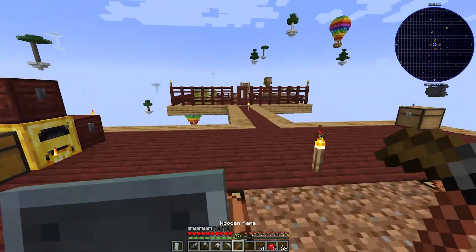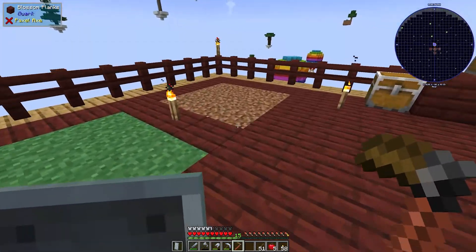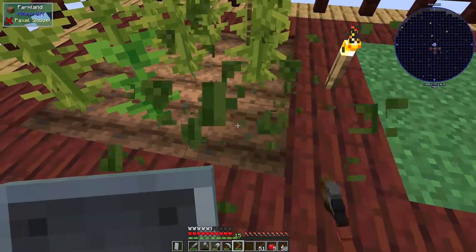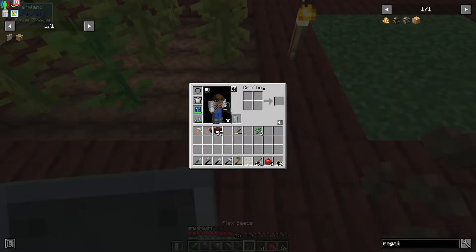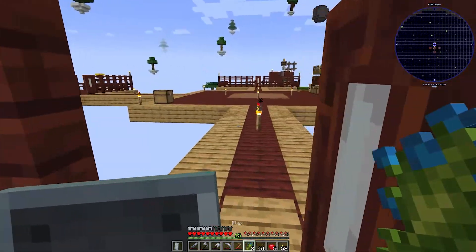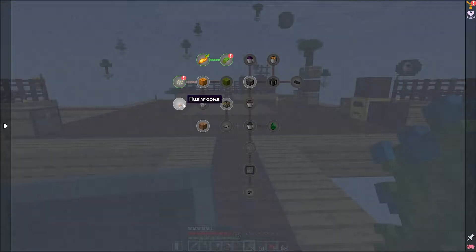My inventory is getting messy. I don't know if the comma tool will work as a hoe — nope, it doesn't. Let's just place the pumpkin seed here and give it a chance to grow. That should get us the pumpkin eventually.